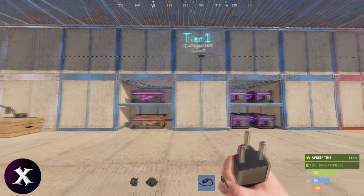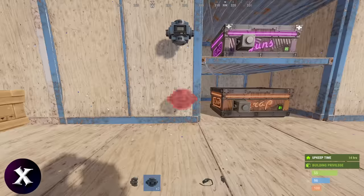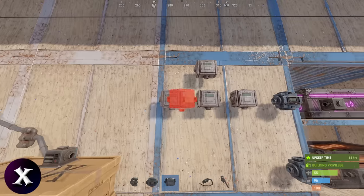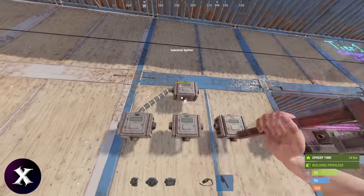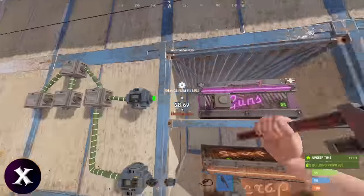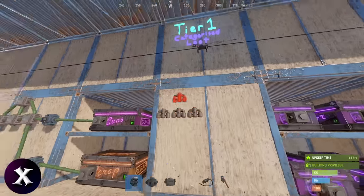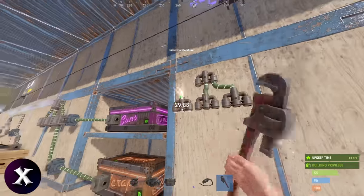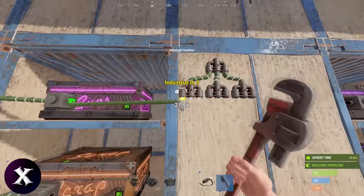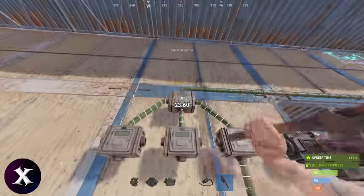Now we can set up tier 1 — this is where the organization starts. Put down one conveyor for each box and add a splitter tree. Connect your splitters up like this and attach them to your conveyors and then into the boxes. Add a combiner tree on the other side and connect the outputs on your boxes to it. Loop the combiner around into your splitters.